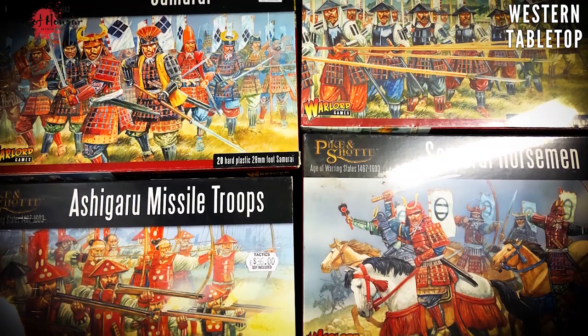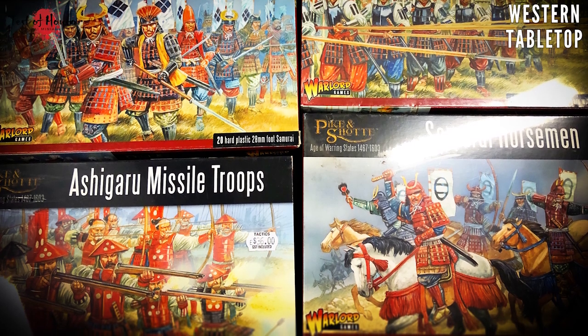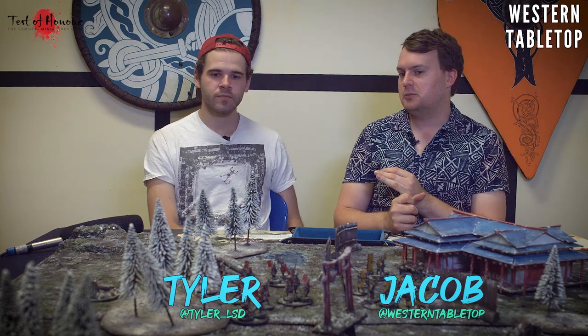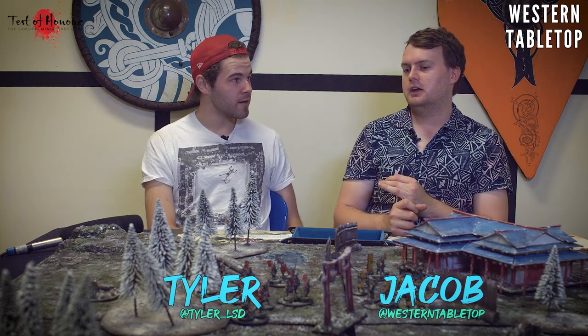When it comes to sourcing figures, I went cheap - I went with the Warlord plastic kits because I wanted to be able to demo this to a club with lots of players at the lowest price point. I bought a spearman kit, an archery kit, a cavalry kit, and a samurai kit, and that gave me five warbands for all that. That cost roughly just under 200 Australian dollars - so five armies for 200 bucks.